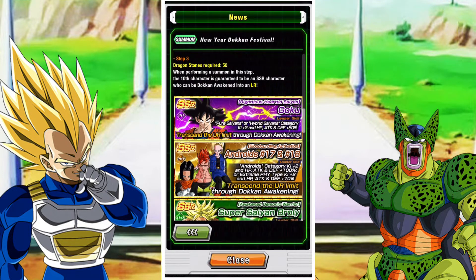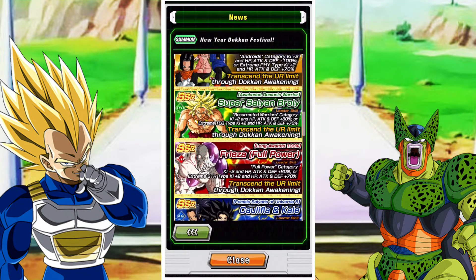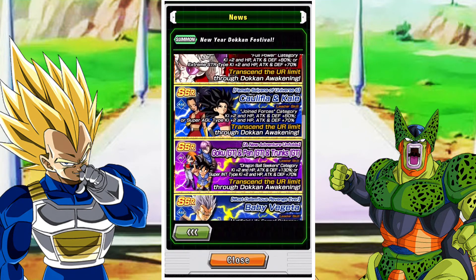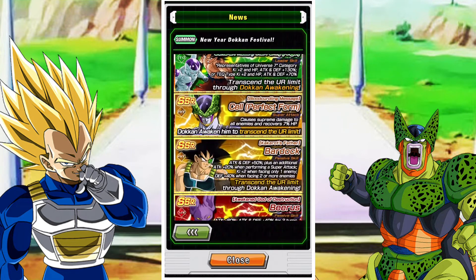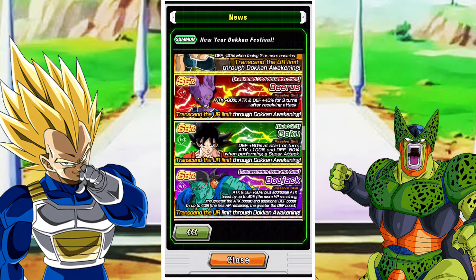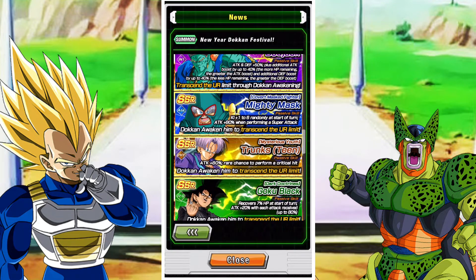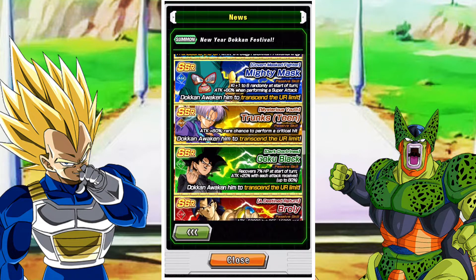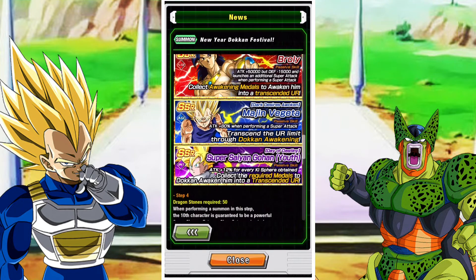Step 3 is the first 50-stone summon and is for an older LR unit, but still a very, very good deal — guaranteed LR. You've got Tech Broly, AGL Kale and Caulifla, Baby Vegeta, Goku and Freeza who got their EZA, Bardock with his EZA. Just overall some pretty great units. And don't forget Strength Broly with his EZA as well.